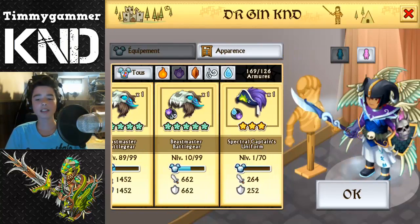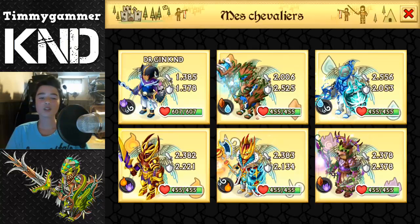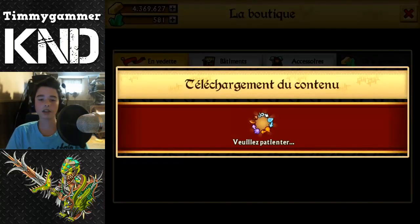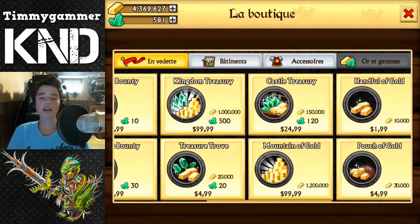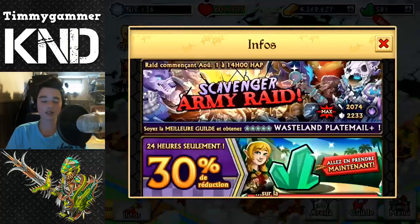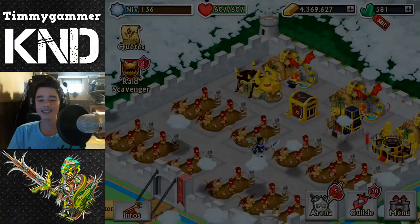So here it is — Spectre Shroud, I really like the look of it. So 1,400 attack stats and 1,400 defense stats. By the way, his game is in French, so that's why you might not understand. Again, opening 11 more.